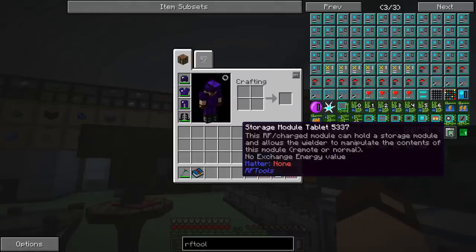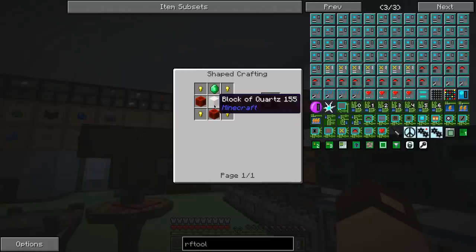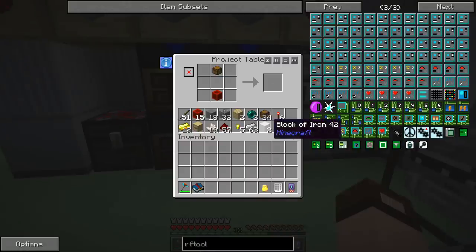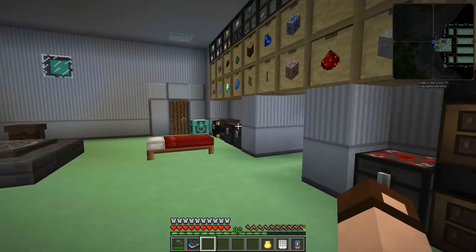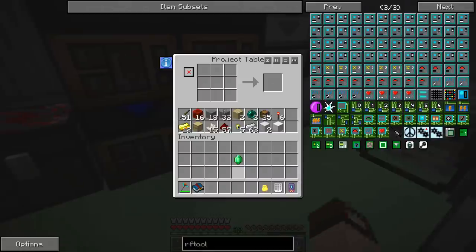Block of quartz, redstone, diamond, gold nuggets — so we can make that real quick. Block of quartz, just one, redstone block, gold nuggets, and emerald. I need an emerald. There we go. And bang.